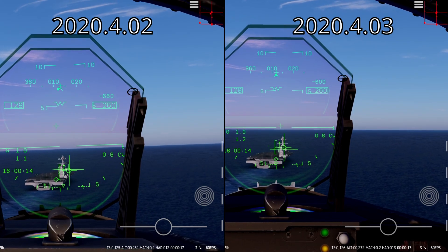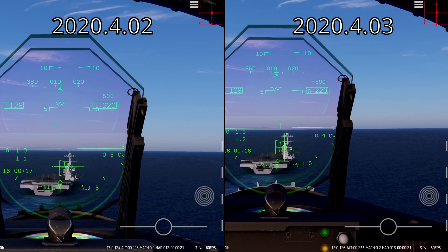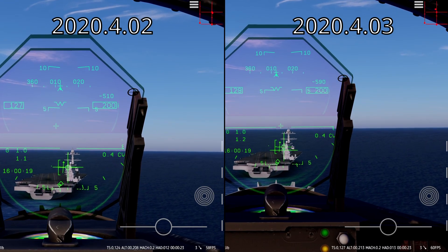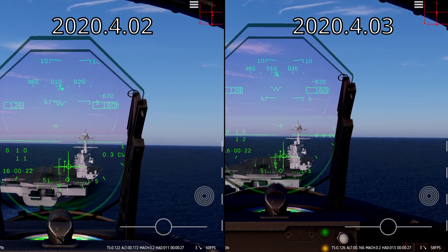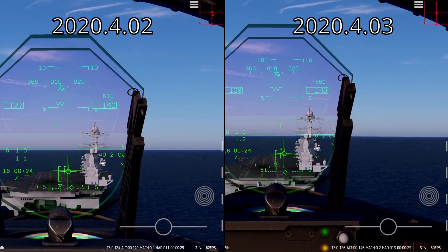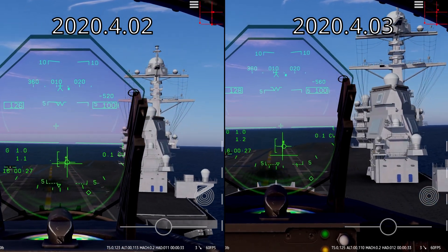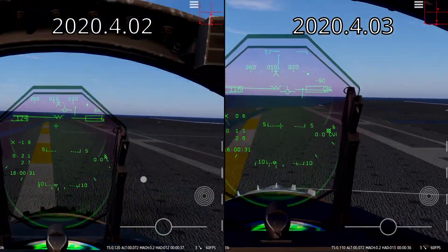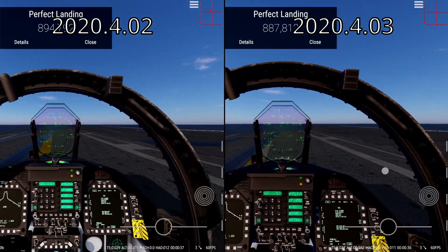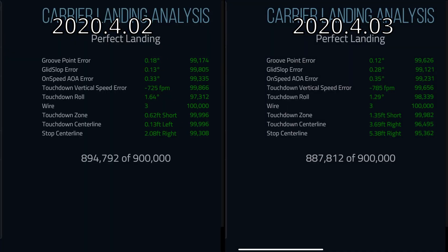From these maneuvers, we can definitely conclude that there are now smoother changes in lift coefficient when changing between flap settings. We have significantly improved controllability for the FA-18C Hornet. And this definitely dispels the misconception that physics of carrier landing HD are not suitable for a fighter, which is a claim that I think Phil, the developer of Gunship 4, made. The FA-18C's top speed and possibly acceleration have improved, especially at high altitudes.